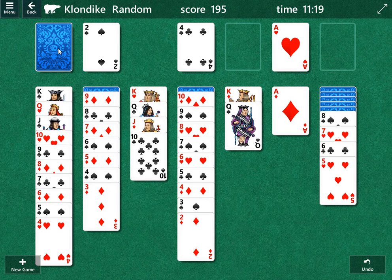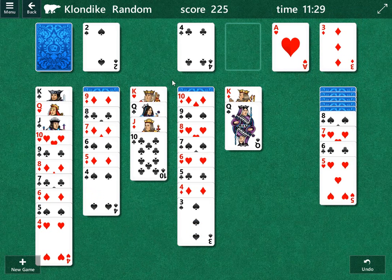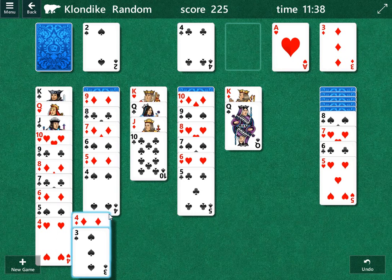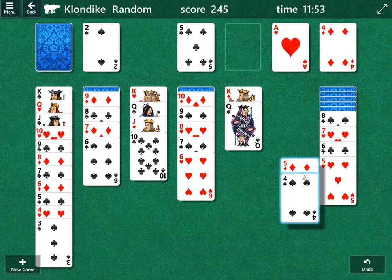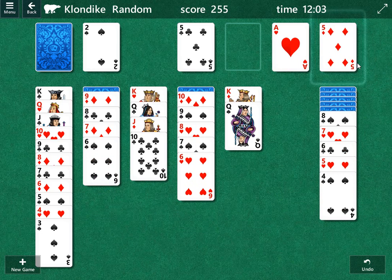We're going to start moving cards up to the foundation. We're going to move ace of diamonds up, two of diamonds up, three of diamonds up. Now there's a four of hearts and four of diamonds — you'll notice there's a three of spades that needs to be moved over first, so we'll do that. Four of diamonds up top. Making some progress — we can put the five of clubs up to the foundation pile. There's a five of diamonds and a five of hearts — we're going to move the four of spades under the five of hearts. Five of diamonds can go up top.